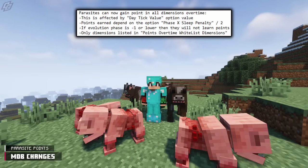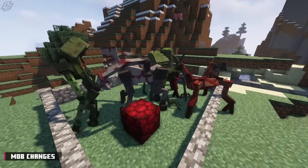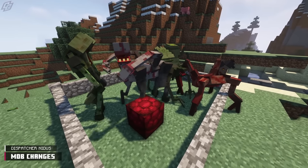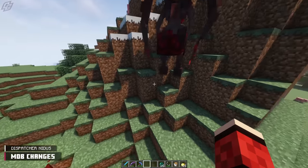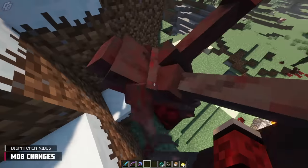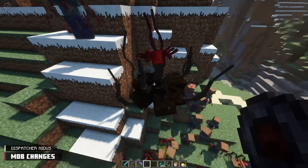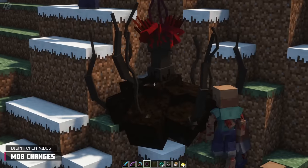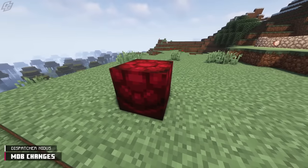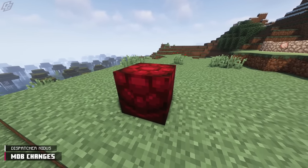Parasites can gain points in all dimensions over time, with a few values and conditions affecting this. A new behavior has been added for the Simulated tier and higher concerning a new block called Dispatcher Nidus. At Evolution Stage 1, when a parasite reaches 15 kills, it will have the ability to place this block down. If this block has fed another 40 kills, it will transform into a Dispatcher Stage 1. If one is already nearby, the Nidus block will simply add 120 evolution points to the world.